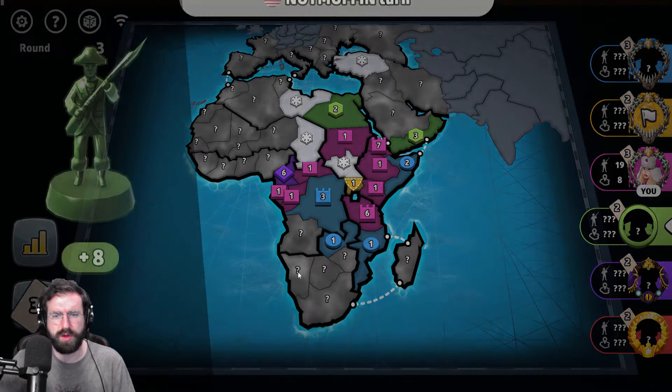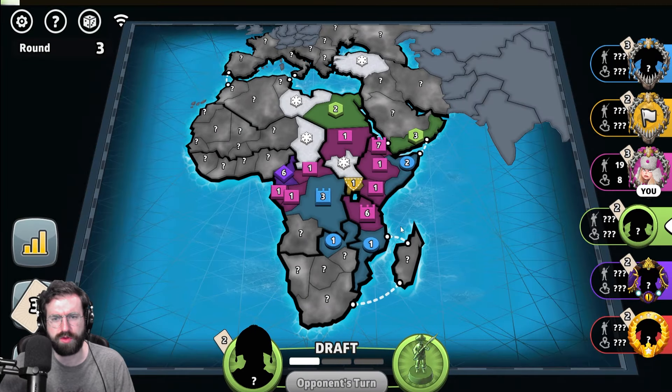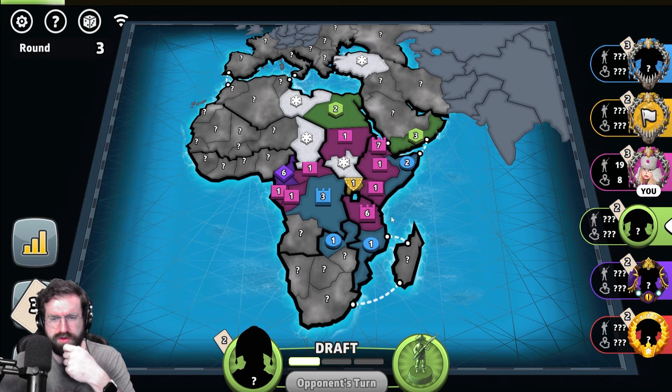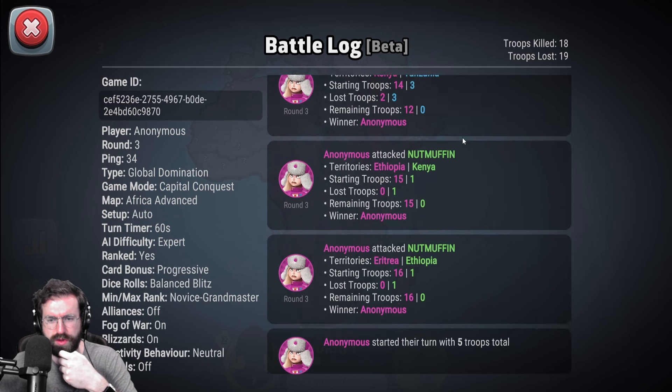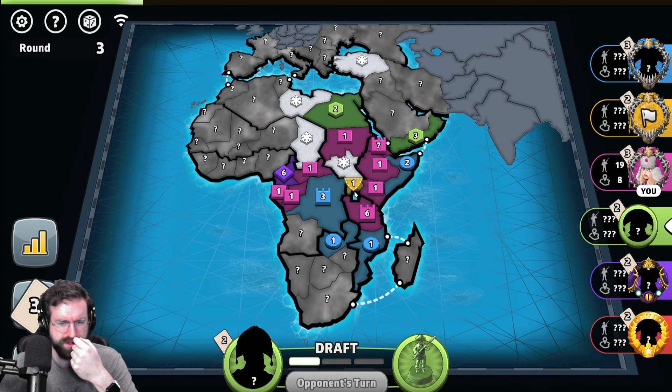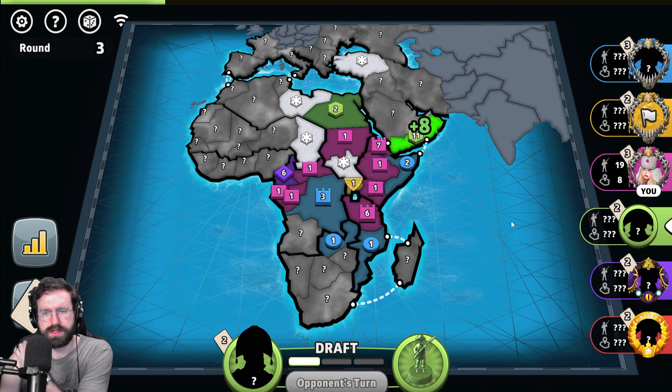I know blue doesn't have this bonus. Green shouldn't try to roll an eleven on seven, so I'll be alright there as well. I have no idea why the blue player did that. I also don't know how he just won a five on three cap roll without only losing one troop, but that's fine.